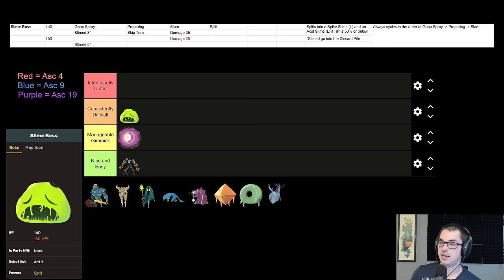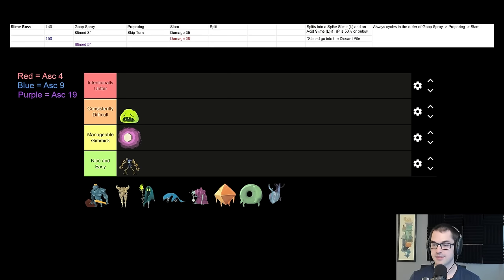So that's the Act 1 bosses. I think that feels like a correct ranking: Slime Boss as the most difficult, Hexaghost medium, and Guardian the easiest. I would say that tends to reflect the average — more of a representation of what is the percent chance that I'm going to have a difficult time with this boss. Any given run might have a very easy time with Slime Boss or a very difficult time with Guardian as random circumstances line up, but these are the consistent averages, I tend to think.